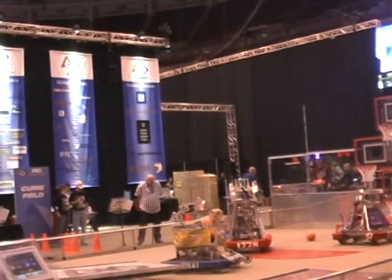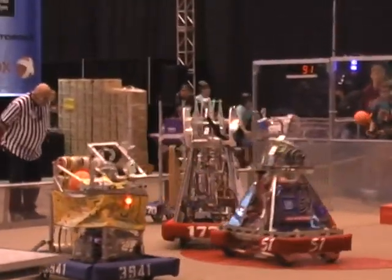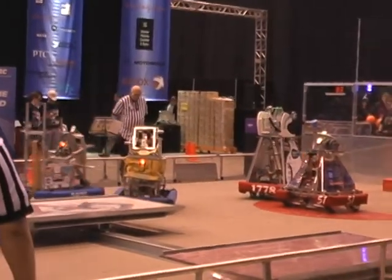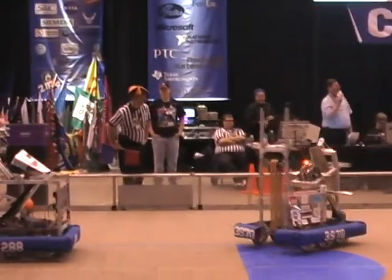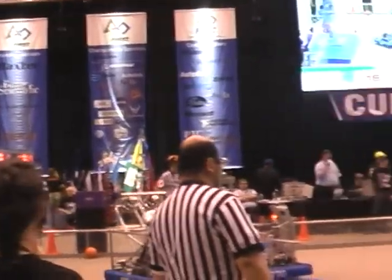RoboDog's the only Blue Alliance robot up in their area right now, all the action down on the right-hand side of the field. Wings of Fire caught the key along with their Alliance partner Spider-Hot, and a shot and a score to Red. Red jumps out by two.